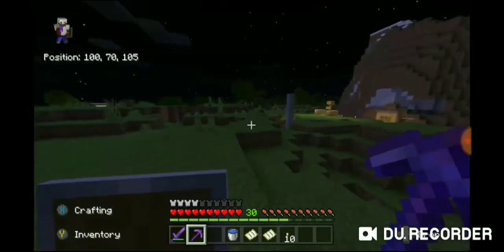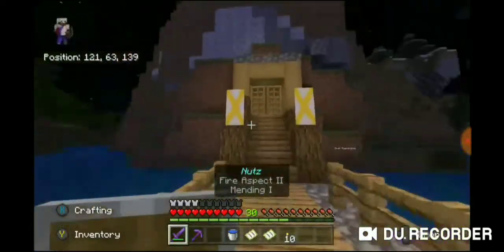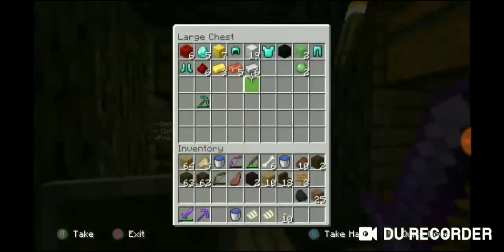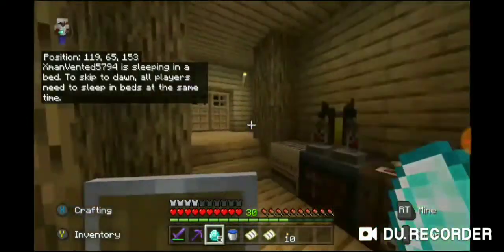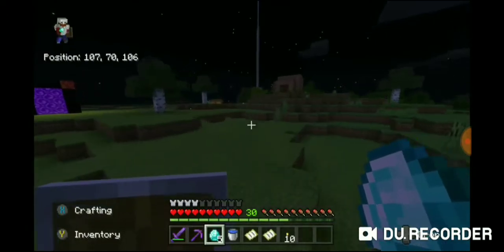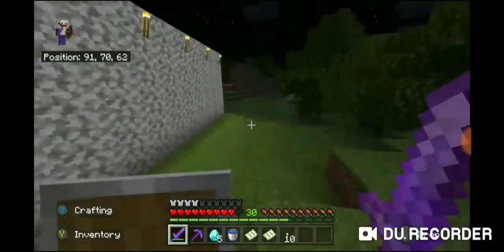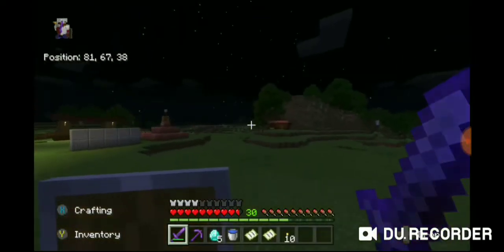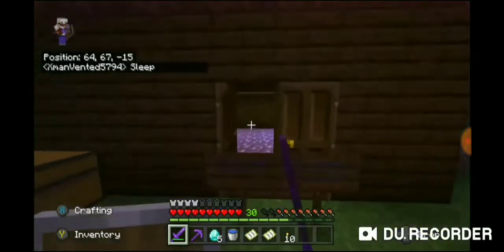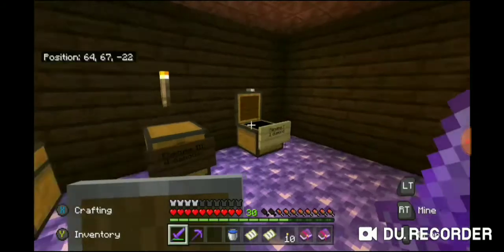I think we're pretty safe to say it's over, but I have one more thing before we end the episode. I'm going to spend a few diamonds in the shopping district — I'm going to be down to zero diamonds. I'm going to buy five mending books for all my gear and for my elytra. One, two, three, four, five — all right, five mending books sold.